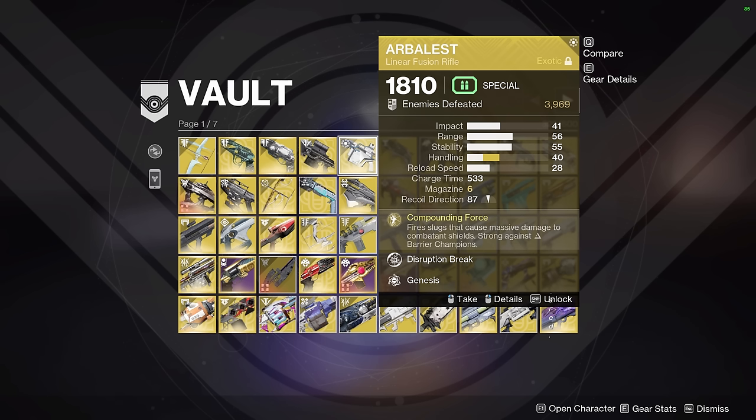We have Arbalest for Barrier Champions in GMs. It's also good in certain raids like Garden of Salvation, where you need to shoot through an Angelic's rotating shield. Arbalest has the anti-barrier property and can two-shot with kinetic surges, so that's why it's kind of useful outside of just Barrier Champions.